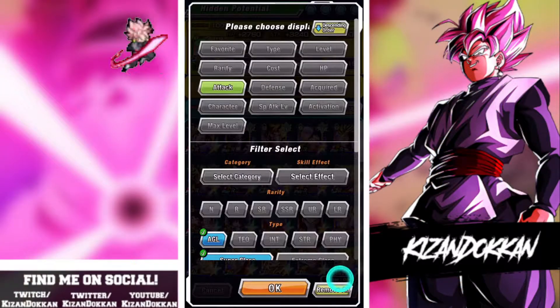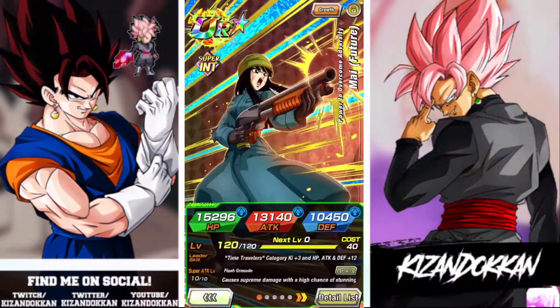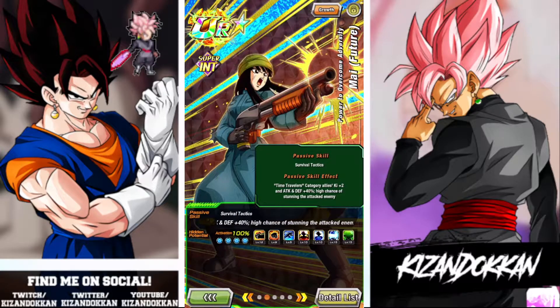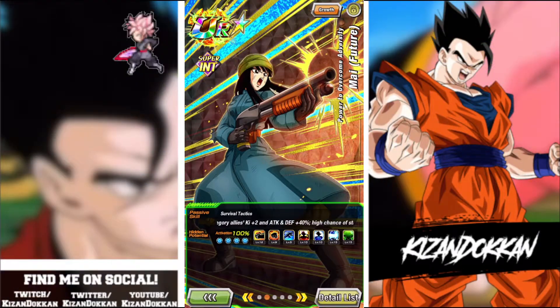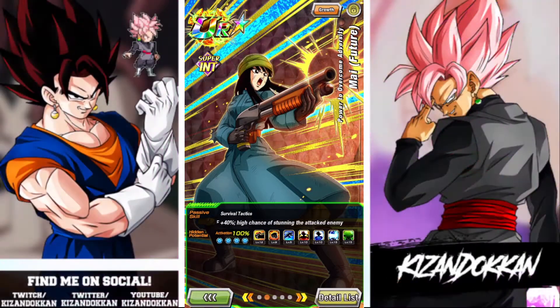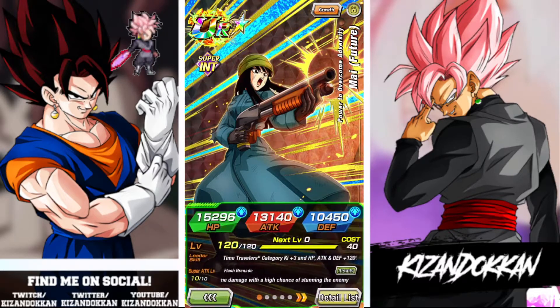There is one exception: units like my Int Mai, which even though she does not have crit built in, I still gave her a few additionals. The main reason is this unit has a high chance of stunning an enemy. When you have a unit that doesn't do much damage at all, it's entirely preference because it's a utility unit. You have to choose whether you want damage efficiency or critical strikes. For this instance I am focusing on getting the stun off - I want this unit to stun more than anything.